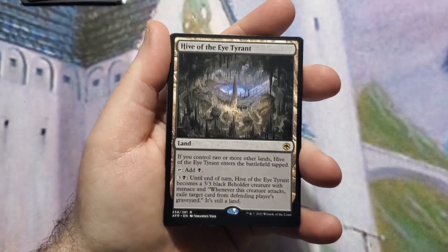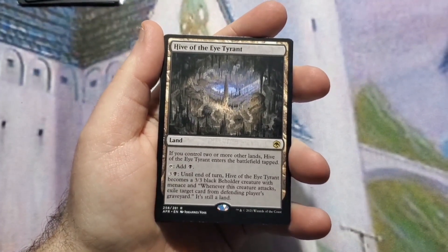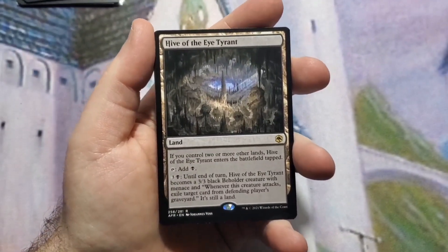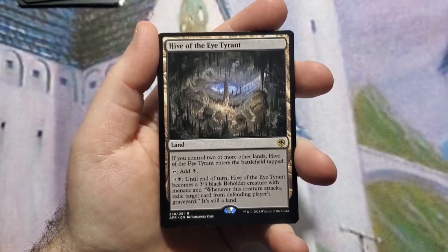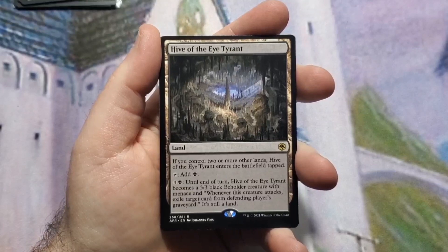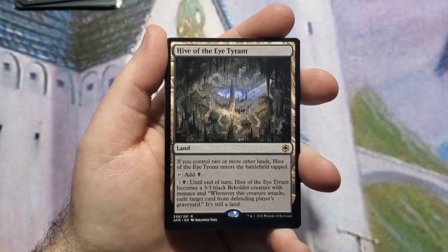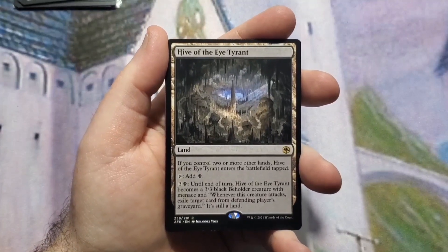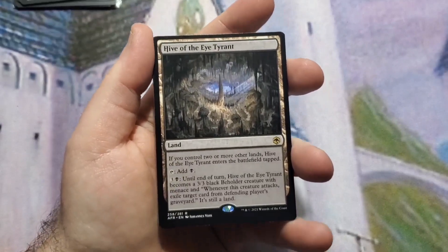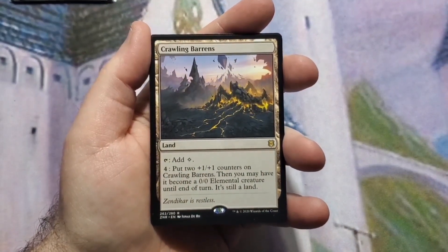I have a couple of 'man-lands' in here because this deck wants to destroy and wipe the board — what's left over will be things that weren't creatures, so lands that turn into creatures are great for getting extra damage in. The first one is Hive of the Eye Tyrant: it can come into play untapped if you control two or more other lands, taps for black, and for four mana it becomes a 3/3 beholder with menace. Whenever it attacks, you can exile a target card from the defending player's graveyard — useful anti-graveyard tech, which is a bit ironic given what this deck does.